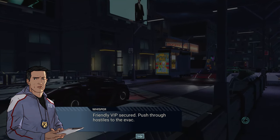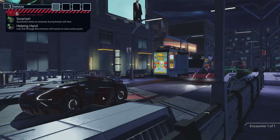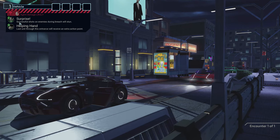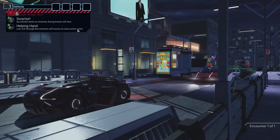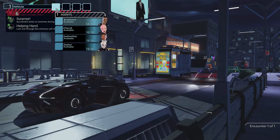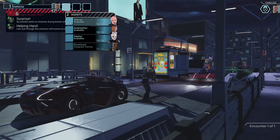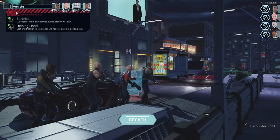Friendly VIP secured — push through hostiles to the evac. It's not my favorite type of mission but it has to be done; it should just be one encounter. I like the rule: successful shots cause virtual stun, and the last unit to the center gets an extra action point. So I don't want Zephyr to be last — Blue Blood goes first, then Cherub, then Zephyr, then Godmother, who'll benefit from the extra action point.